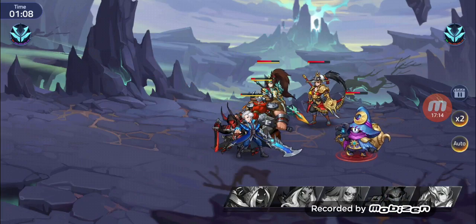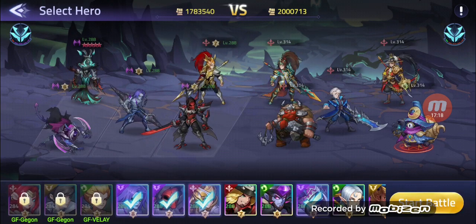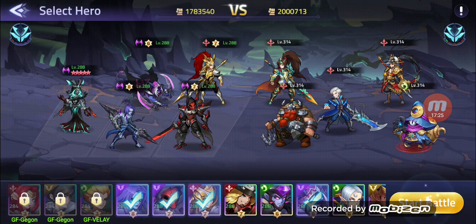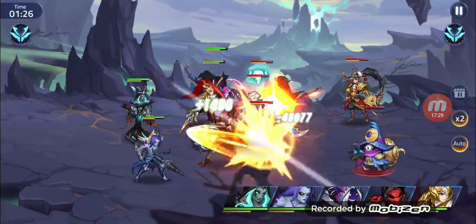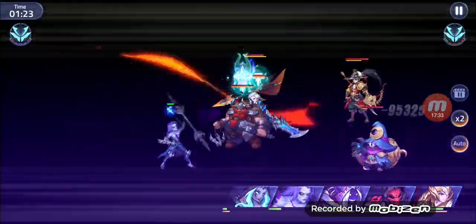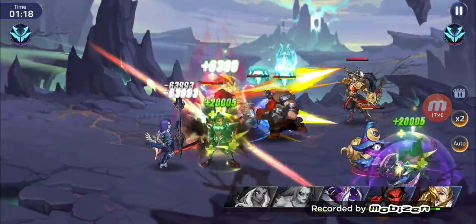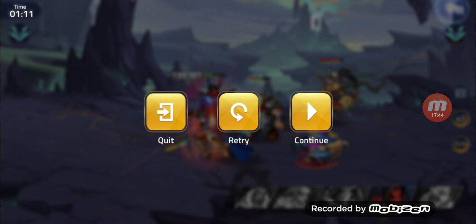If Zilong would stay alive this would be great, but unfortunately he isn't. Was this the formation before? I think Vexana was one time ahead so that Franco couldn't pull her. Vexana dead — okay, let's quit this.